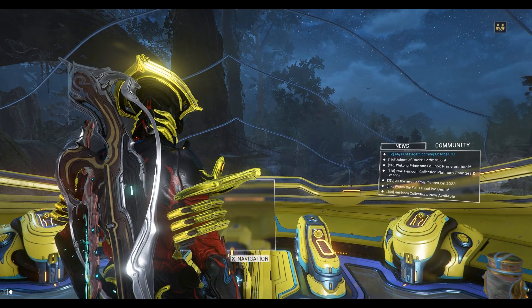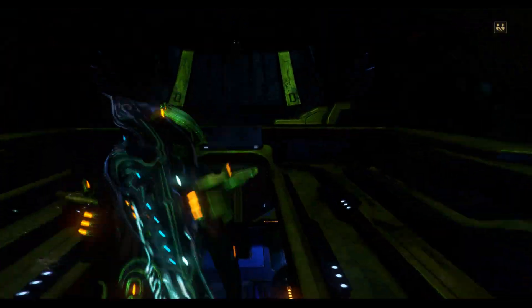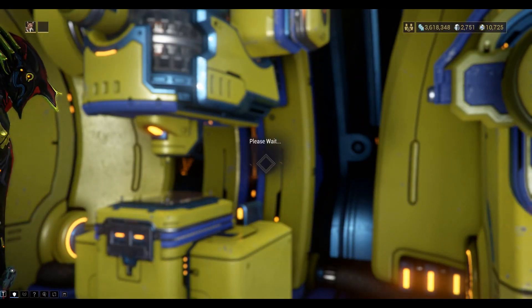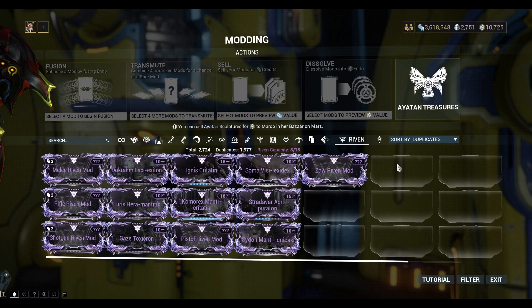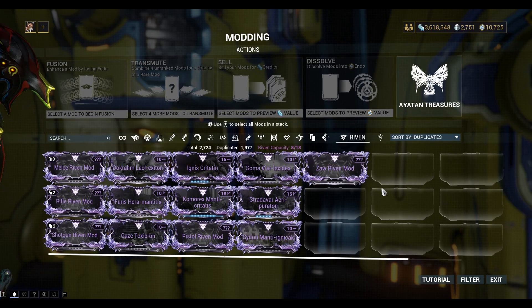Let's go back to the ship and take a look. Have a look in the mod station to see what they are. Click on the Riven tab - you can see the ones on the left have question marks.